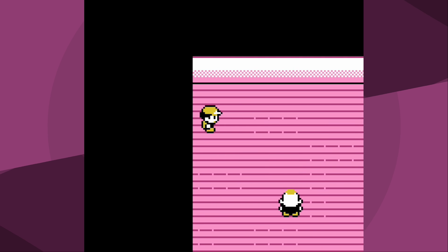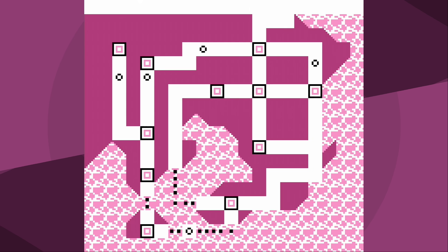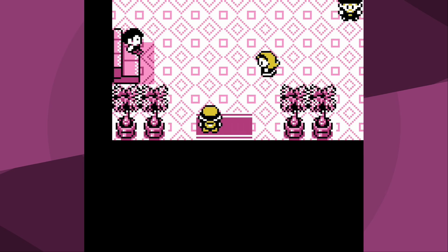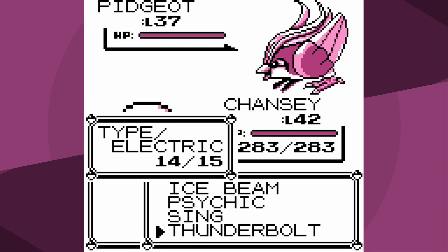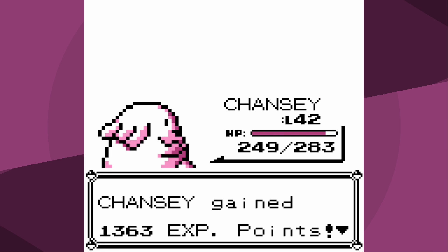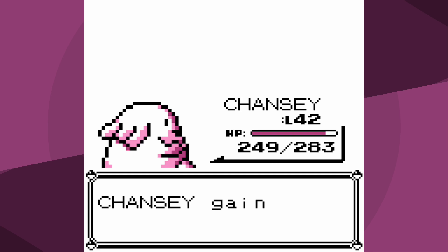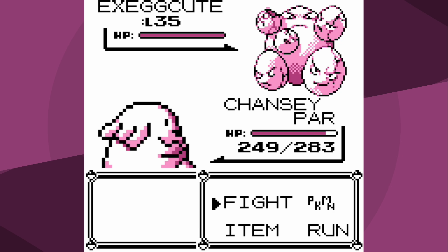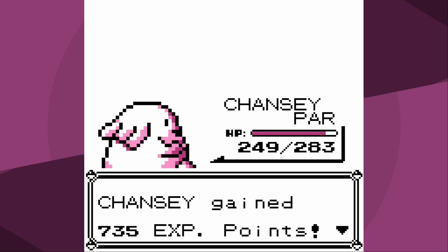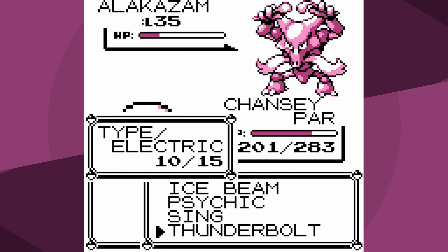In retrospect it would have been far smarter to go to Silph Company before going to Koga, but it didn't really cost anything. Now we go battle Rival 5, which is a little bit more difficult than Rival 4. I actually battled Rival 5 three times, but it would surprise you to learn I won the first time. The Sand Attack from Pidgeot was brutal - I ended up getting quite a lot of misses. Otherwise Rival 5 is a complete joke.